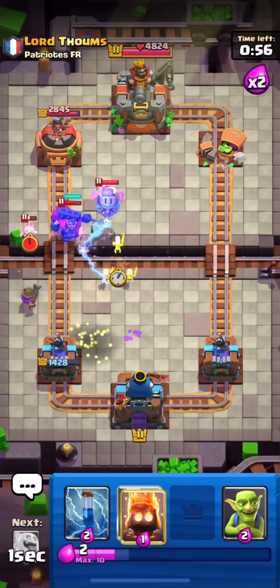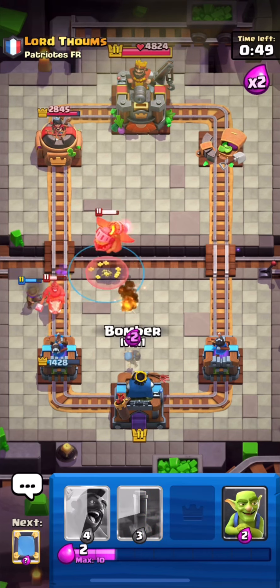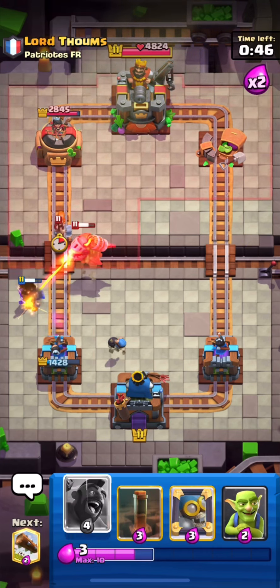I will put down my Musketeer for his push and use my Skellies to distract his Skeleton King and Inferno Dragon. I will Zap Hog to freeze it for a few moments so that our Musketeer can take him out. Now I will just use my Hog from this side and Mirror Hog again. I think he just gave up — you can see he is not putting down anything for my Hog.